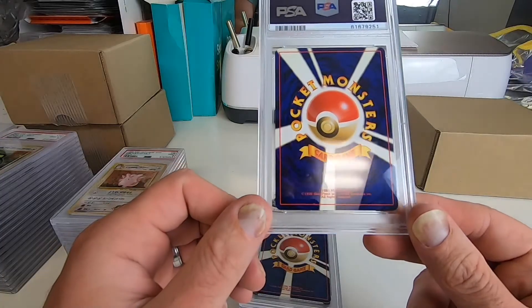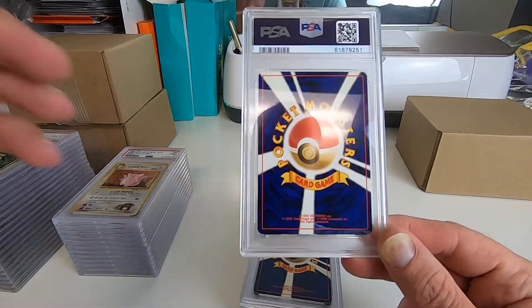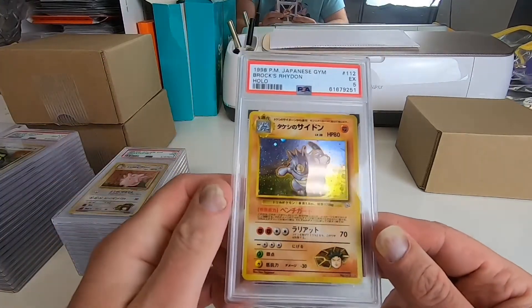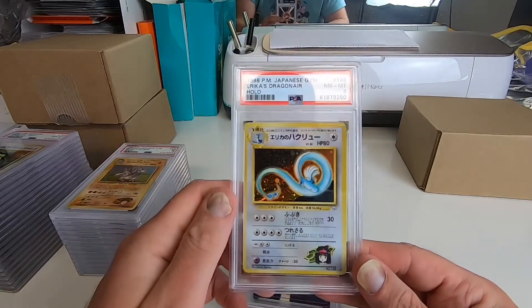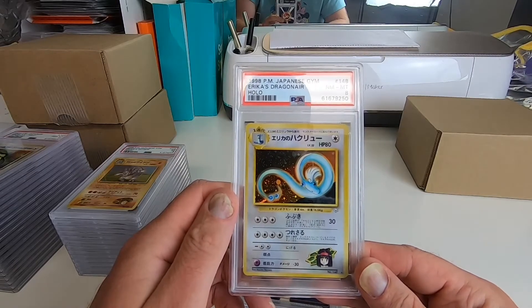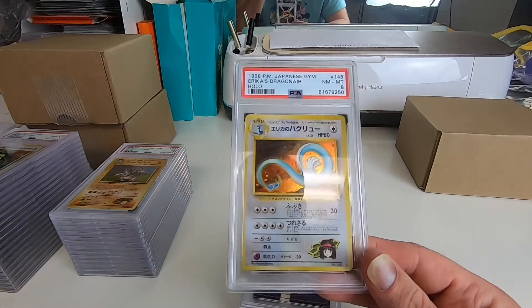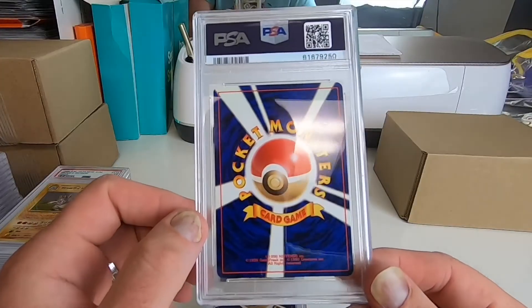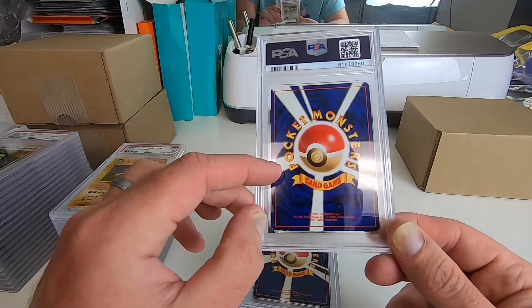I don't see any whitening on Brock's Rhydon. There's dust inside the case right there — how did this one get a 5? Erica's Dragonair got an 8. The centering is off on the front, looks quite a bit better on the back, there's some whitening right there, and there's a little something right there too.